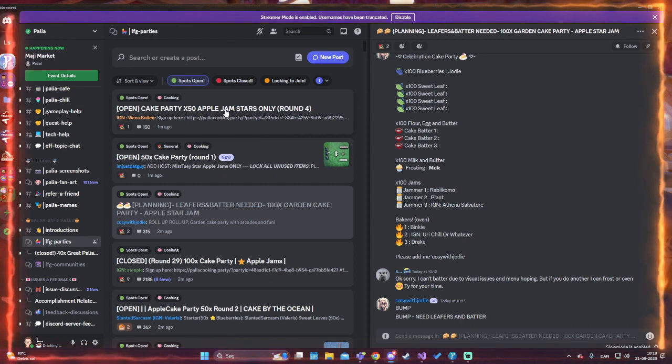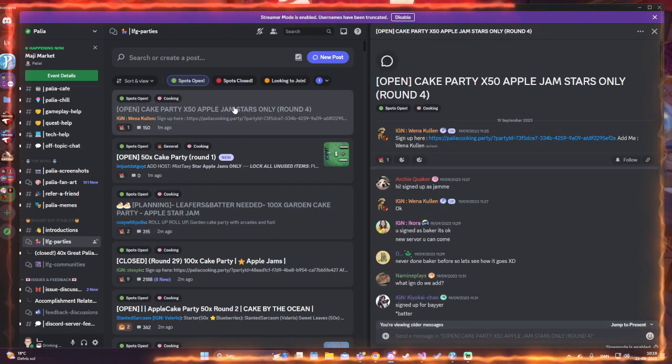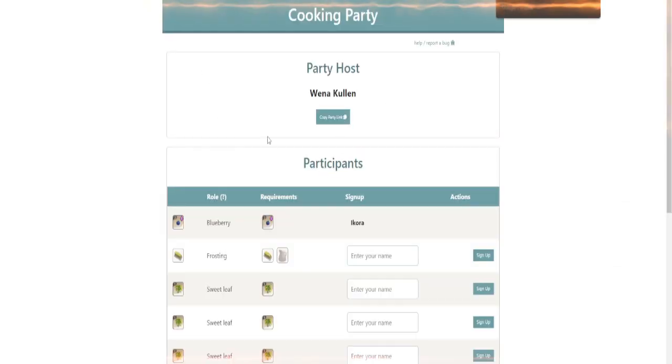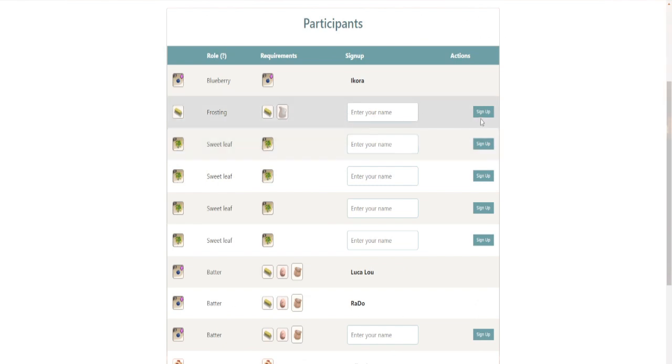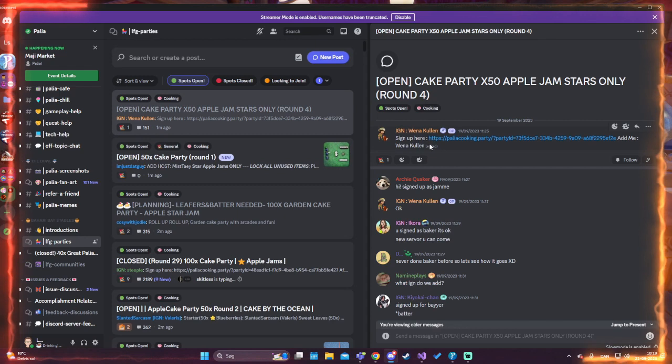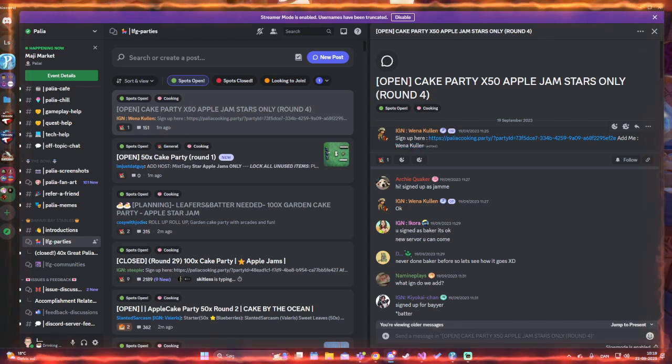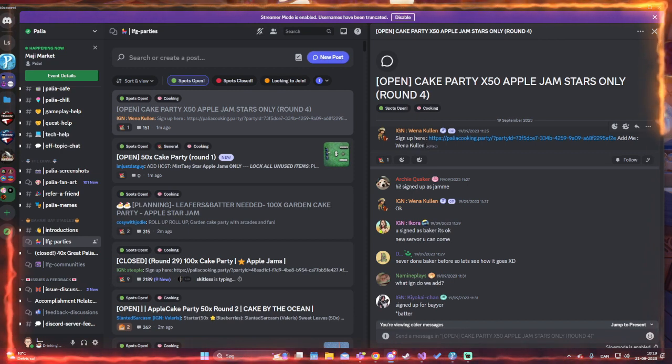What you do is you click on one of these, and you'll see a sign-up link. This is a website specifically made for this, and you just type in your name and sign up for the role that you want to do. Then you go back to the Discord post and you add the host who is listed there. He will accept, you will go to his plot, and you'll start making cakes.